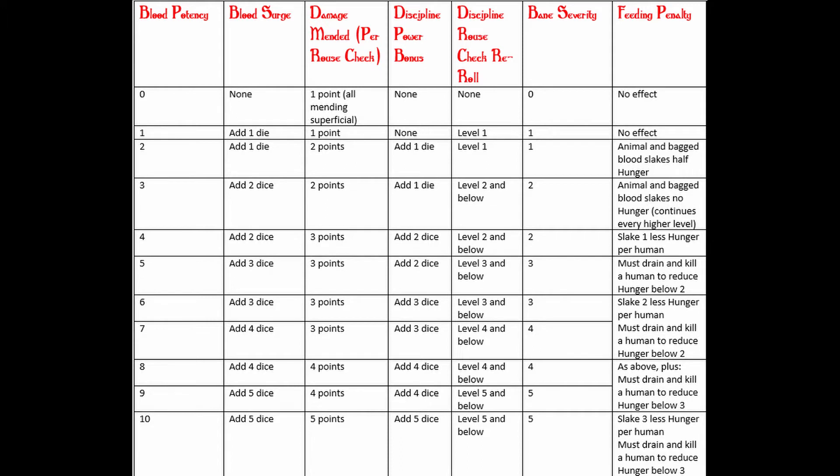The blood potency chart shows all the things your blood potency level affects. Blood surge, damage mending, and blood abilities are all better with higher blood potency. The discipline rouse check re-roll means if you fail your rouse check you get to re-roll it — level one lets you re-roll level one discipline powers, level two covers most of the rouse checks. The higher your blood potency, the less likely you are to get hungry while using your powers.